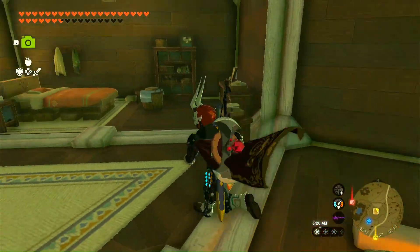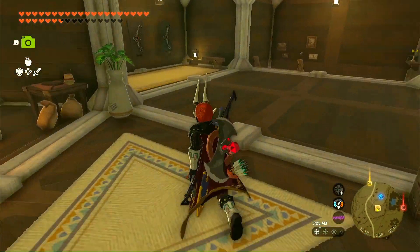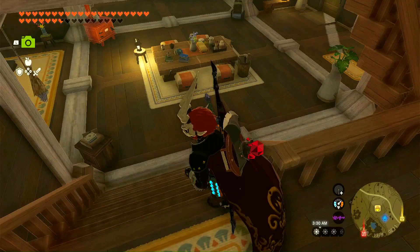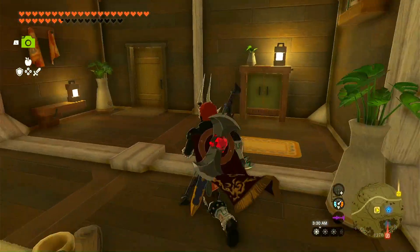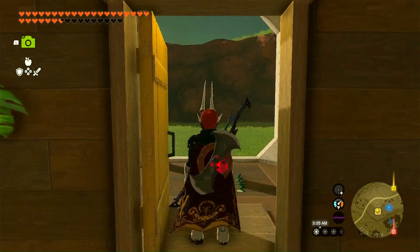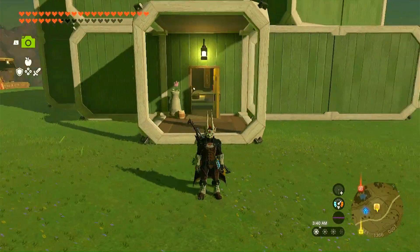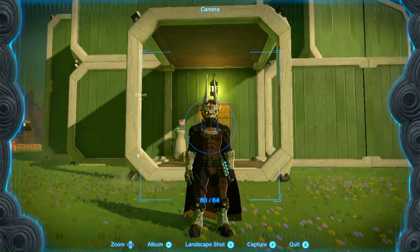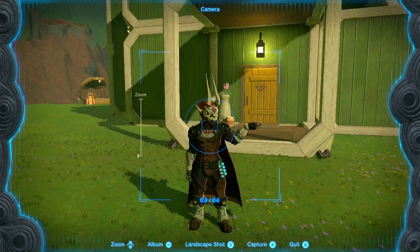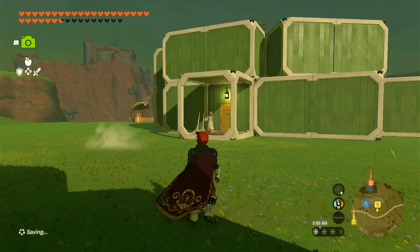I also have a spot in my house where you can cook and where you can sleep of course. What kind of house would it be if you don't have a kitchen or a bed? Well guys, this is my house that I have for Link. I hope you guys like it, and if you haven't had a chance to build the house, definitely head over to Tarrytown and do the quest needed to build your house. Thanks for watching — if you liked it please like and subscribe, and expect more videos of Zelda Tears of the Kingdom.